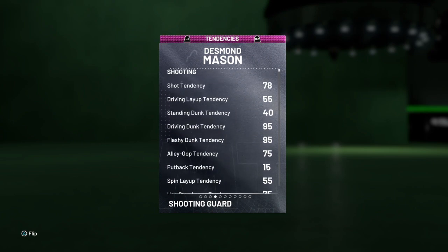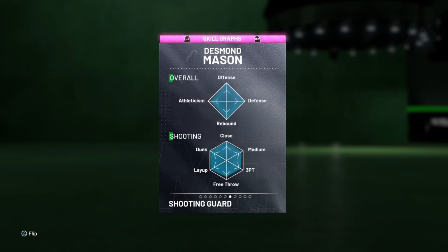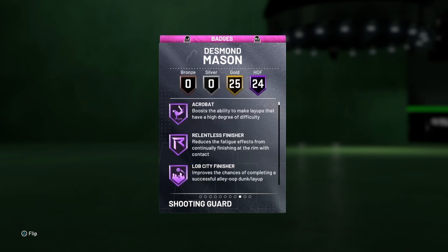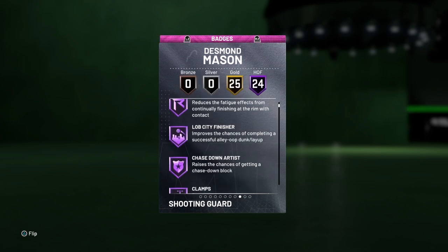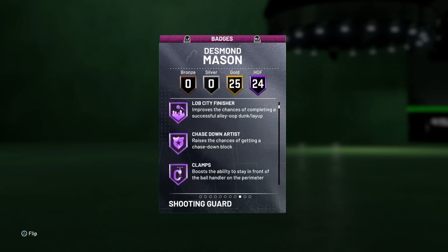Check out the tendencies — so it's flash, drive and dunk, and flash, both at 95. Alley-oop tendency 75. He has 24 Hall of Fame badges: acrobat, relentless finisher, lob city finisher, chase the artist, clamps, and heart crusher. I'm going to assume he has all the finishers.